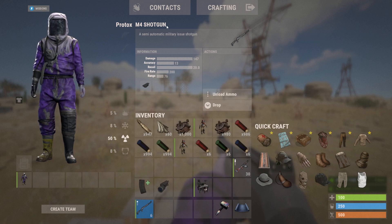As you can see: M4 shotgun, damage 147, accuracy 13, recoil 20, fire rate 200, range 76.